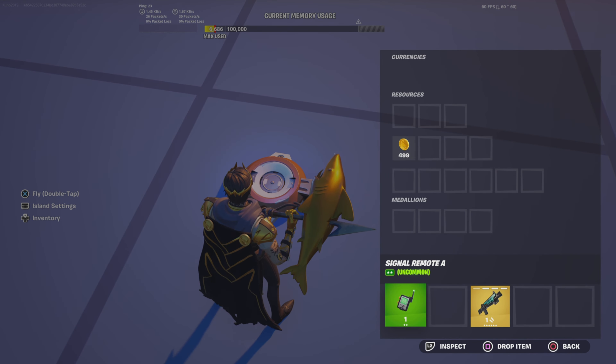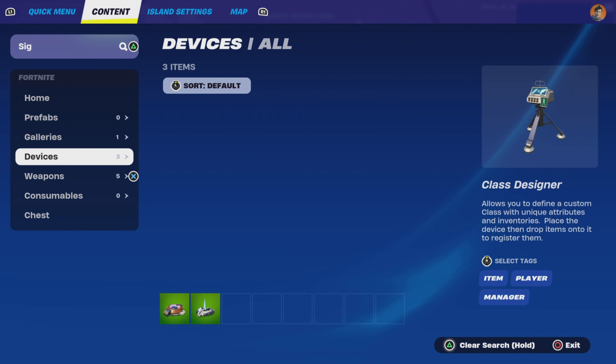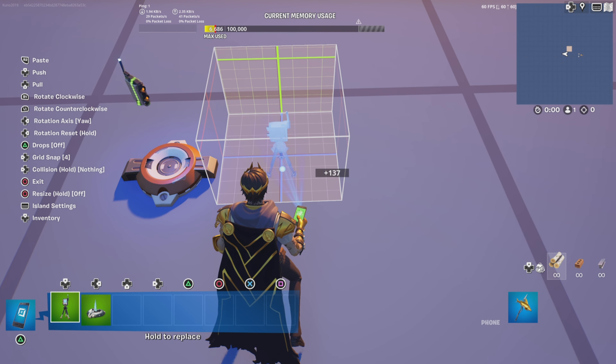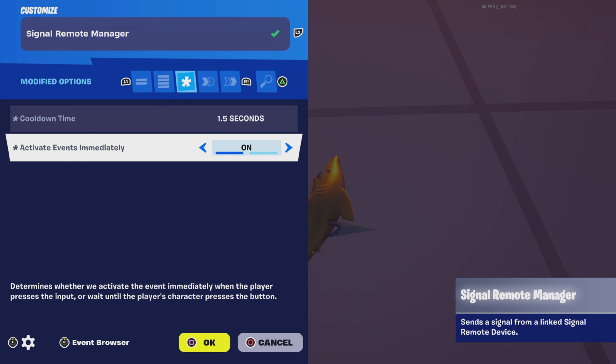So put signal remote A in your inventory, then drop it into the item grantor. Next you're going to get a signal remote manager, place it down, and copy these settings: cool down time 1.5, activate events immediately on.